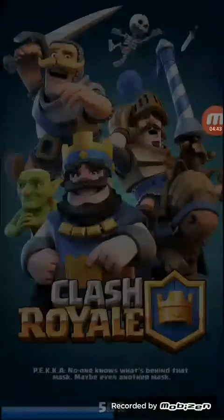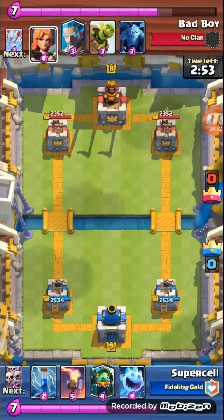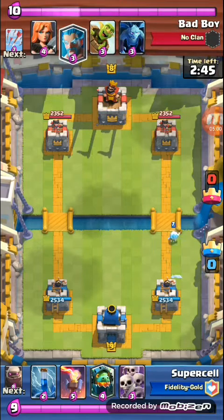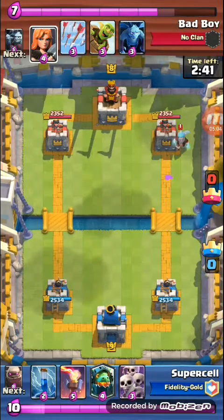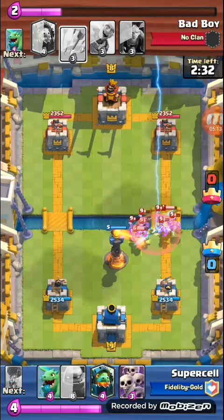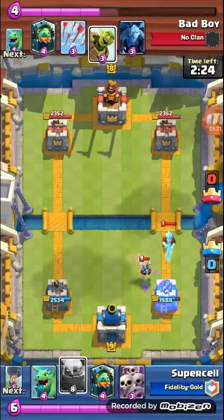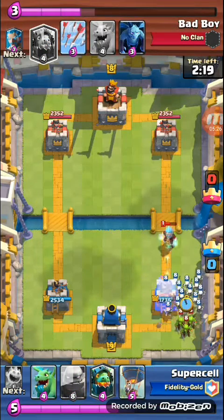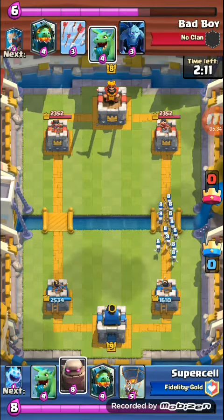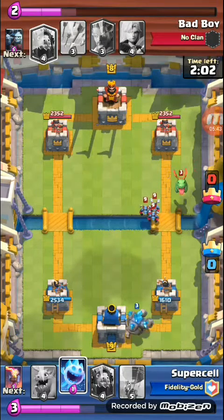Here is one — a very good 3 crown win. Let me drink some G Fuel. This time the deck was a little zap bait and a little weird. His deck was bad. He used his nasty combo there. He used his goblin barrel. I knew he would deploy it at the back. Now I thought of starting a golem push — a very nasty golem push to start off.